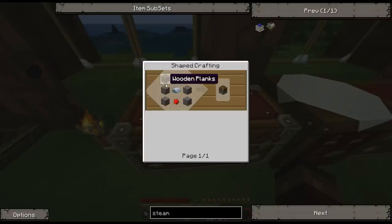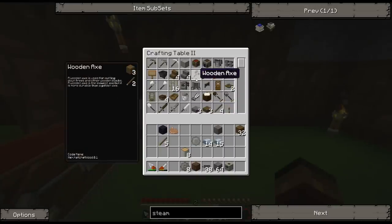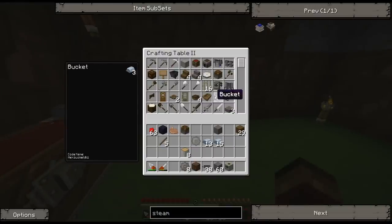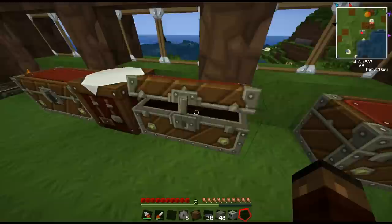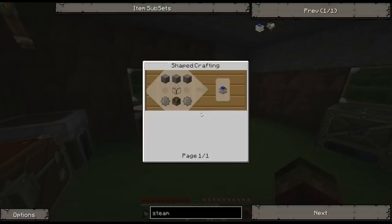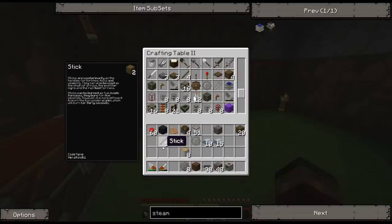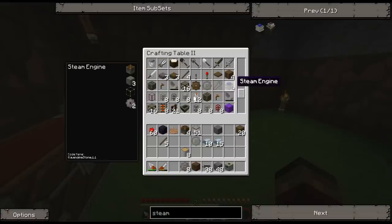Steam engine just needs stone and cobblestone. First I need a piston — that takes wood, cobble, iron, and redstone, and I've got all that on me. Let me make about four pistons since we'll need them later. Then I need glass — yep, here it is — and stone gears. Oh, I already have stone gears, I made extras. Glass and cobble too, and there's our steam engine.